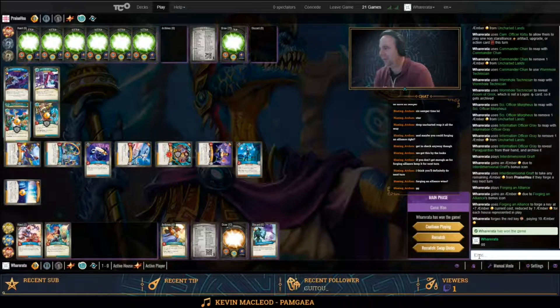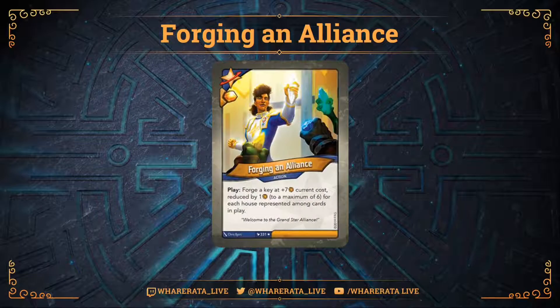Got a win with this deck in the end after getting wrecked a couple of times. A couple of turns there where I could have gone a few different directions. But that Uncharted Lands play at the end was monster, and then finally got the Forging an Alliance off. So pretty pleased about that. It is possible to forge an alliance with Star Alliance - it's a pretty tricky key cheat to get off consistently, not going to be super consistent, but it can be pretty powerful when you get it to work. And remember, worst case scenario, you can just play this card, pick up the Amber Pip and move on.